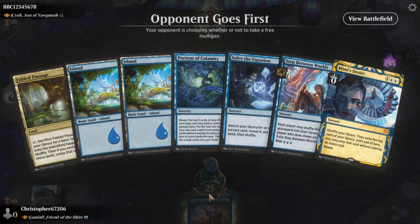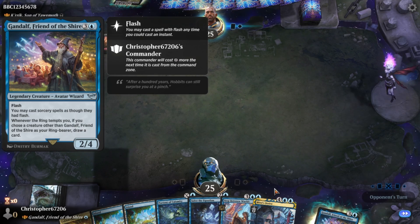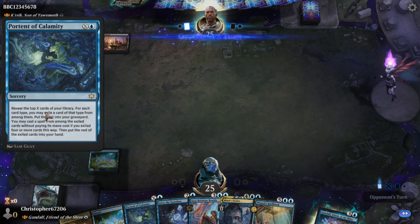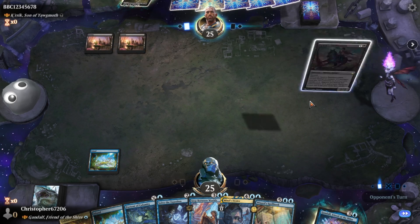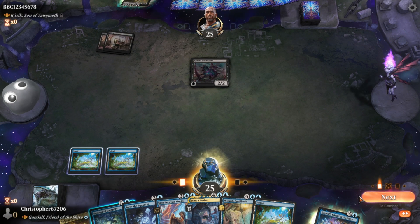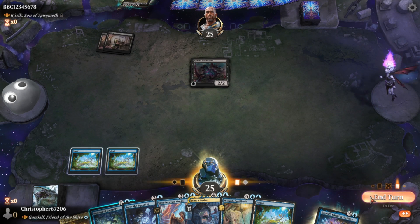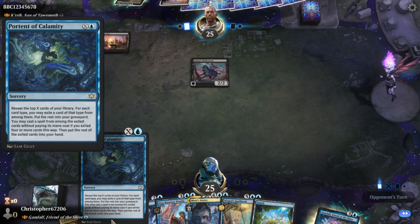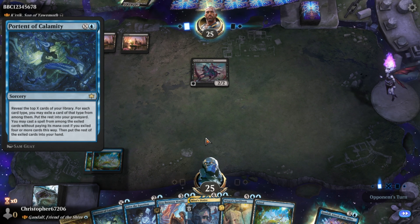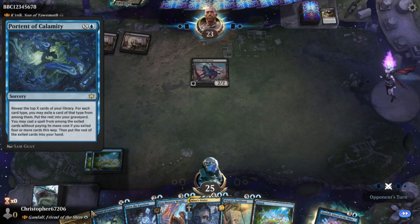The ideal line in this deck is to mainly get benefit off his burst ability — he may cast sorcery-based spells as though they have Flash. We will not be casting a Portent of Calamity for 0; that feels bad. The portent for one didn't hit anything, which is pretty sad. Ideally we want to do it for at least 5 so that we can catch the spare cards.